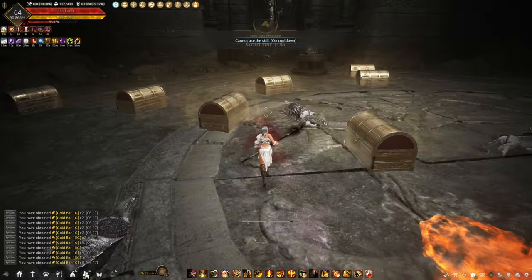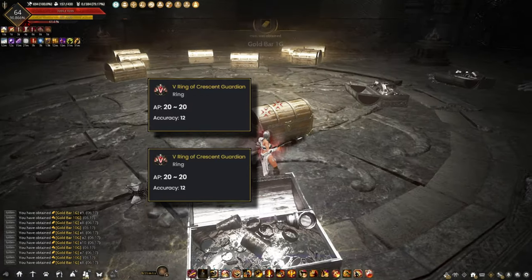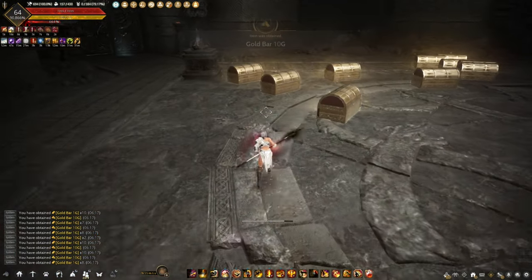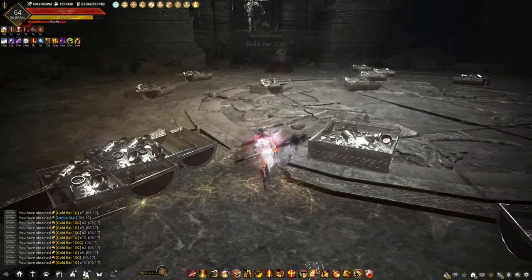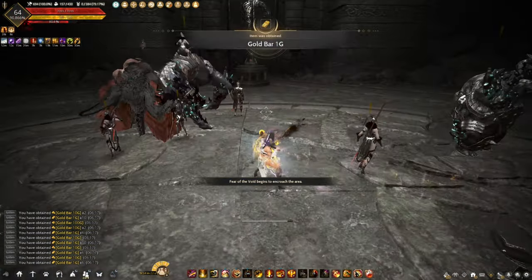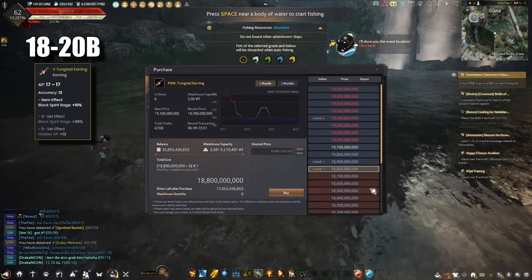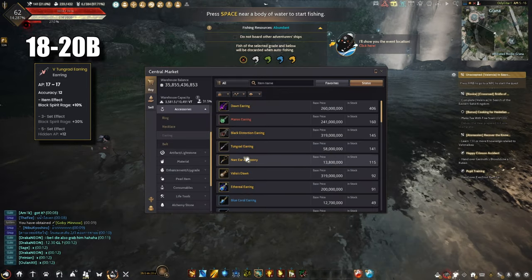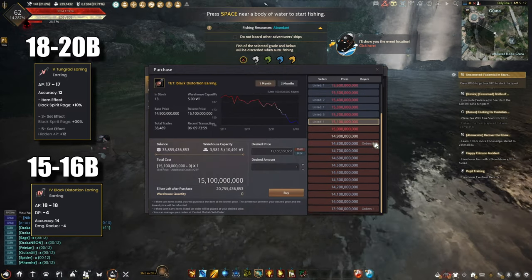The guaranteed Jatina forces you to make 2 PEN Crescent Rings because it gives you way more AP than 2 PEN Tunggred Earrings. Making or buying PEN Tunggred accessories is also way too hard for the average new player. There is no way a PEN Tunggred Earring, which is already hard to make or even buy, beats a TET Black Distortion Earring. A PEN Tunggred Earring, as of the making of this video, is around 20 billion and only provides 17 AP, while a TET Black Distortion Earring is around 15 billion and gives you 18 AP.